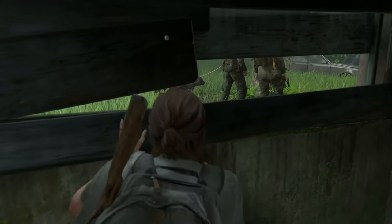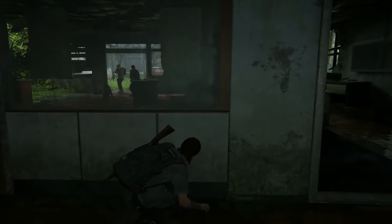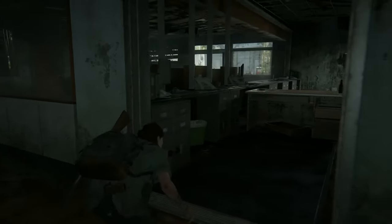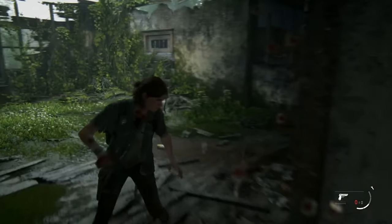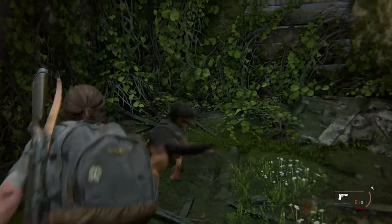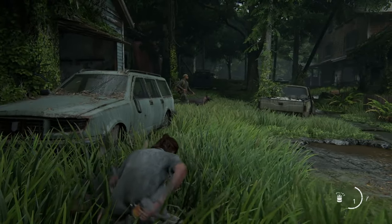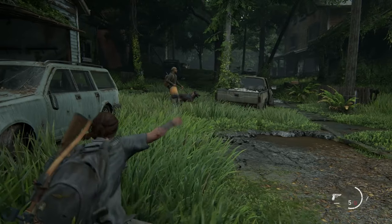Next is guard dogs. Enemies use trained dogs to track and try to kill Ellie, but you are not forced to kill them — there are several ways to get past dog areas without doing so. Tips: first, use listen mode to locate all enemies and dogs and check your scent trail; second, try to take out the dog's handler in stealth; third, throw a bottle or brick to distract the dog; and last, you can simply run away.